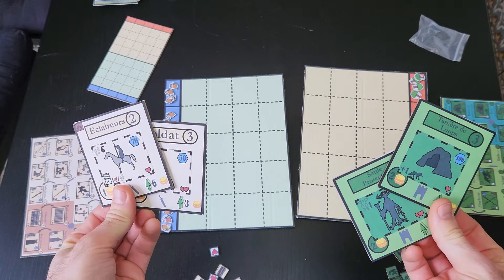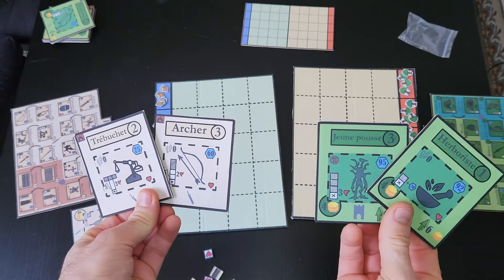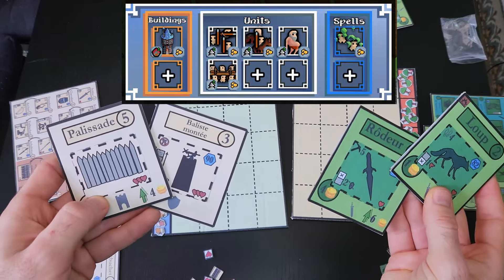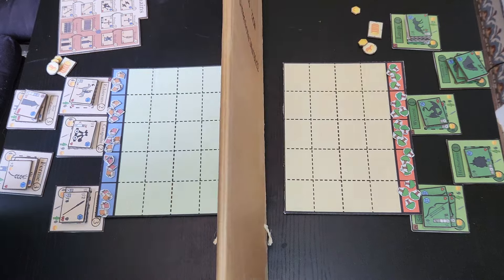Each player starts with a selection of units and buildings. In the board game, you would select those by drafting, while in the video game, the players head into battle with a deck they created in the main menu. Each player is given a handful of coins, and the first preparation phase can now start.